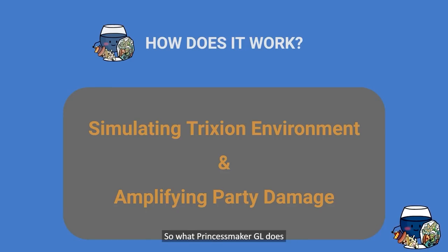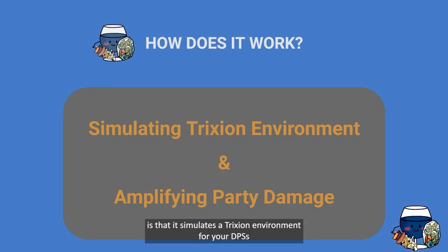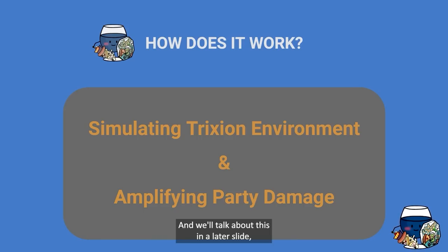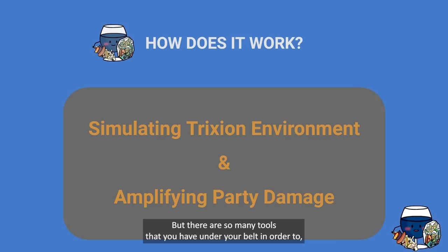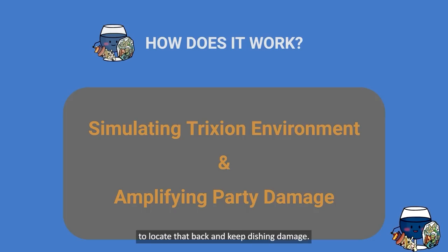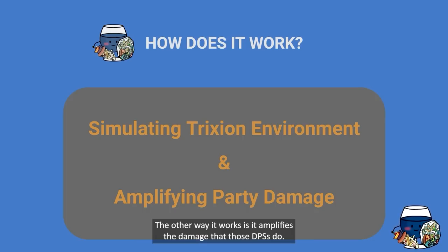How does it work? Princess Maker Gun Lancer simulates a Trixion-esque environment for your DPS's by offering tons of damage windows through the tools in its kit. There are so many tools under your belt — especially for entropy DPS's — to provide them with that Trixion-esque environment where the boss will be standing very still for your DPS's to locate the back and keep dealing damage.